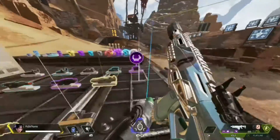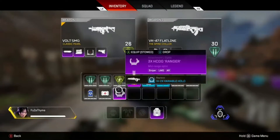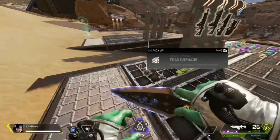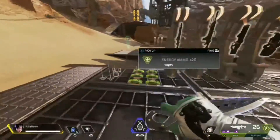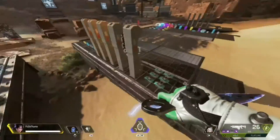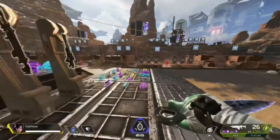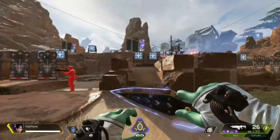Now let's talk about ammo. It really depends on which guns you have. Since I'm running a Devotion, I like to carry three to four stacks because it eats through energy ammo. The flatline is more mediocre on ammo, so I keep it at three stacks. If you have a sniper, you'd only want to carry two stacks since snipers don't use that much ammo. Hope you enjoyed the video — leave a like, subscribe if you're new, turn on post notifications, and I'll see you guys next time. Peace.